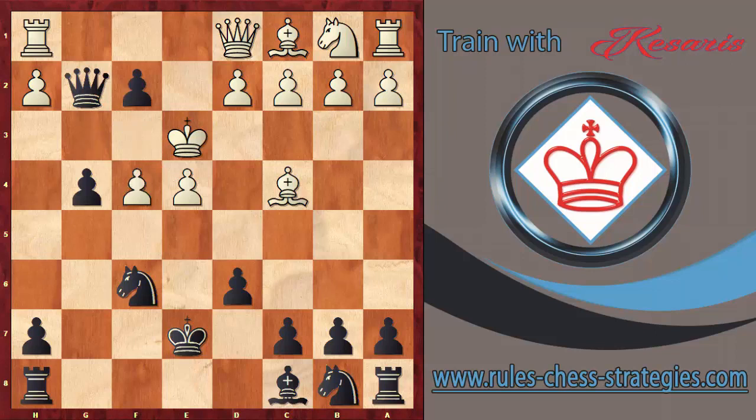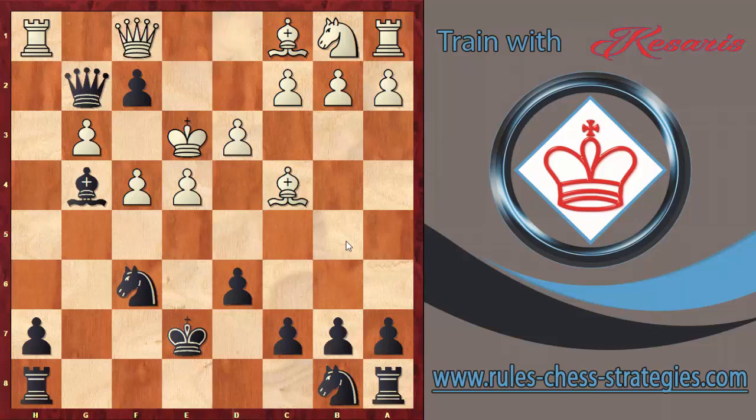Going back to another variation — white captures with a pawn, and now f2 again. This time white plays d3 to protect the e4 pawn. Black plays g3, trying to open more and more lines. White plays h takes g3, and black continues with the natural Bg4, then Qf1 — what else?